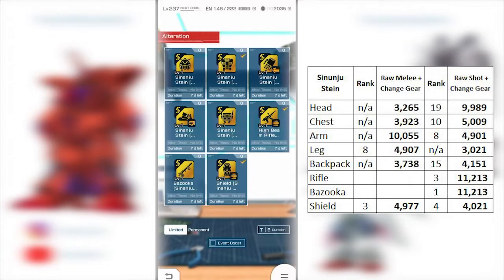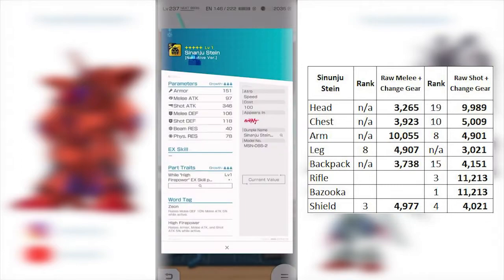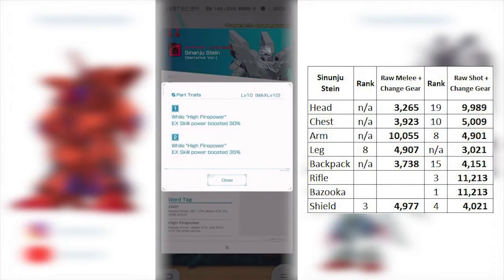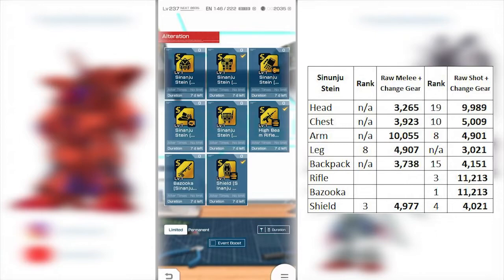Overall, I'd probably only alterate the leg for the EX skill. The other parts are really subjective — the chest maybe for the EX gauge reduction, but it depends on your build. The head is probably not worth it since the stats are way too low and there are better options. This Sinanju Stein doesn't really have too many strong alteration parts. If you want to alterate all eight parts, that's 8 times 5 million = 40 million capital, not including upgrades, so capital is scarce. But we do have the bingo set, which can help.